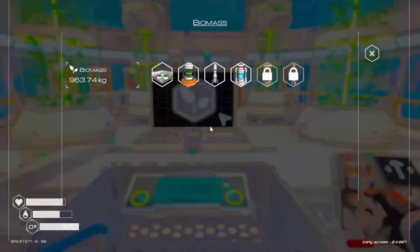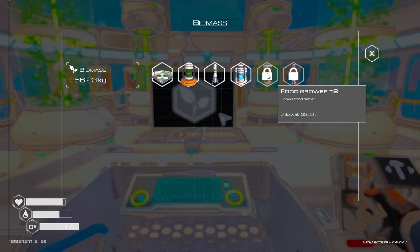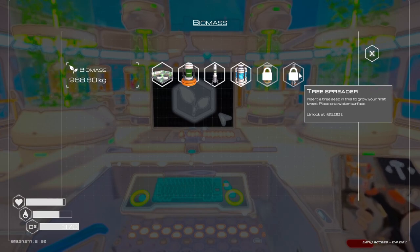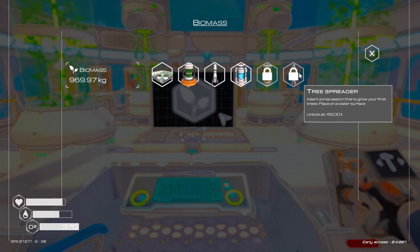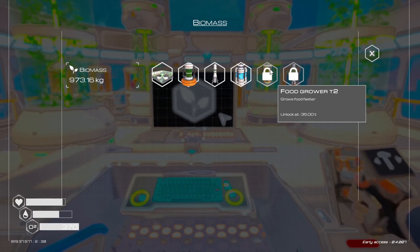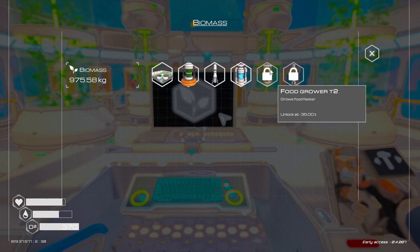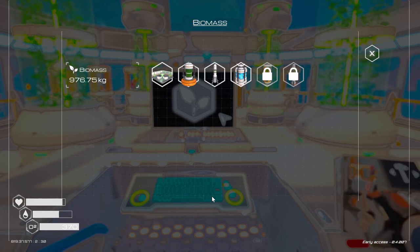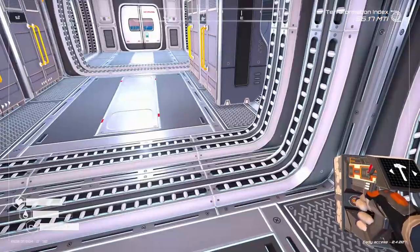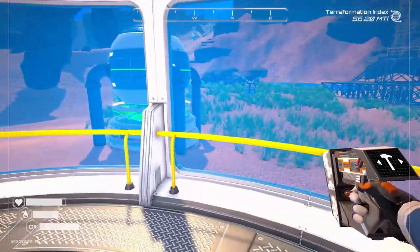Let's take a look at what's unlocked now. A bunch of stuff — food grower tier 2 and a tree spreader. That needs... it's 35 — I'm at 900 KG. We need a terabyte, looks like, if the T is what that stands for in the game. Kilograms, tons, or whatever — not sure.